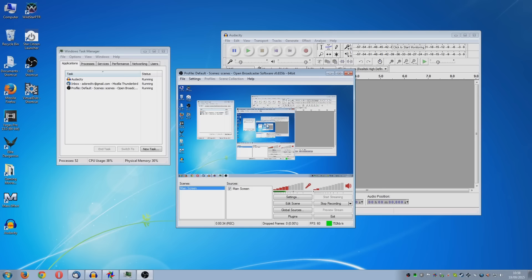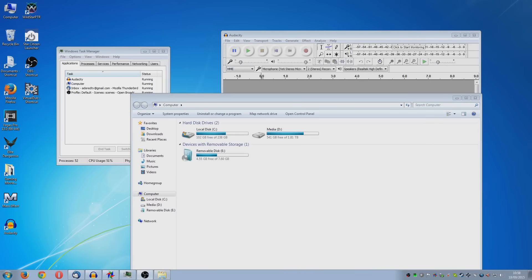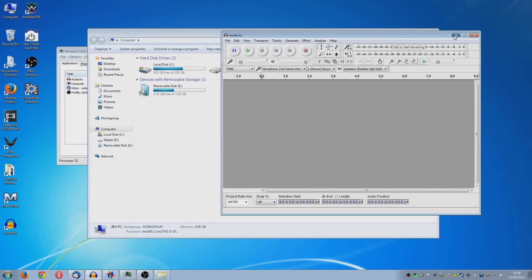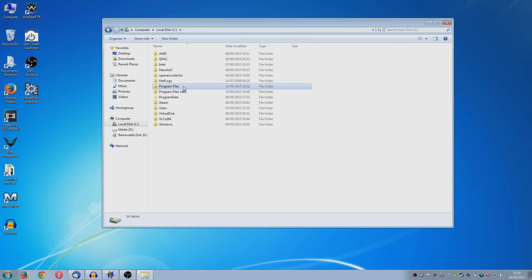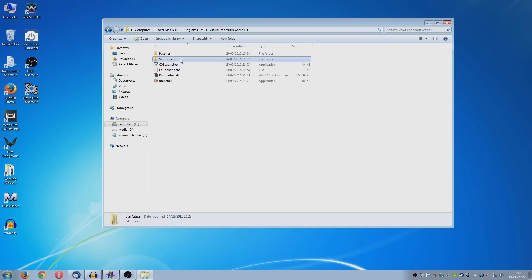I thought I had to reinstall it one time simply because I could not get it to run. There's a simple fix for most of this stuff. If you go into your computer, open your C drive or whatever drive you've got it installed on, go to the Program Files directory, then Cloud Imperium Games and Star Citizen.